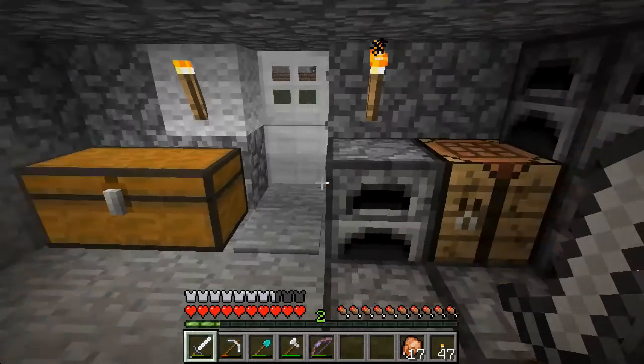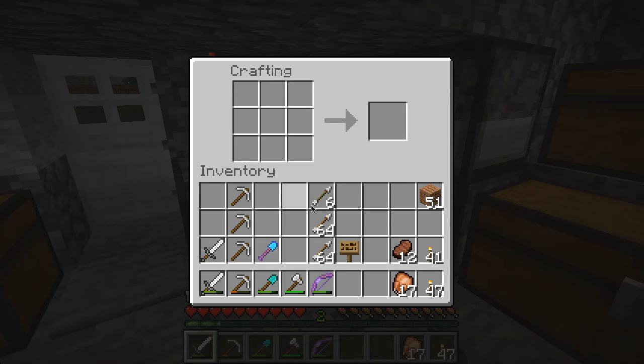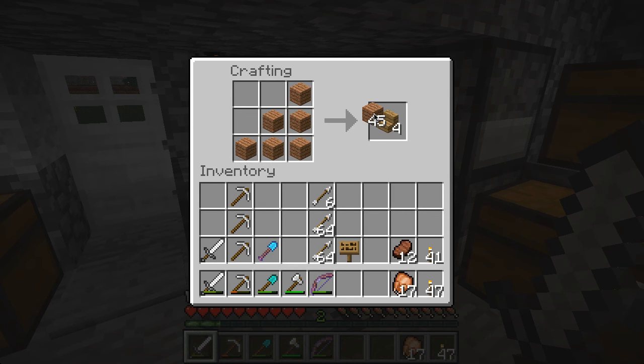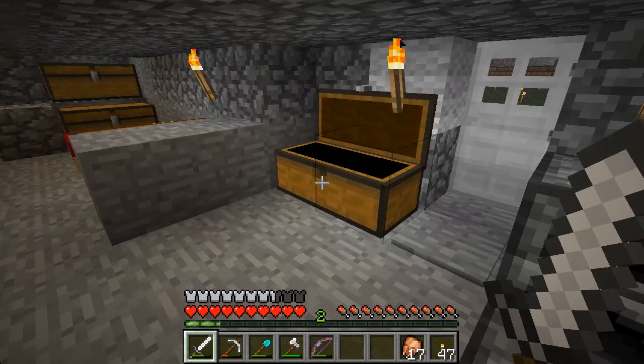I want to show you something really neat here. I'll do a little experiment — the stairs are still standard colored, and I didn't really need stairs, so I don't know why I made those.